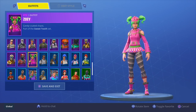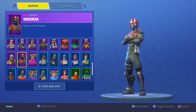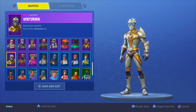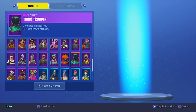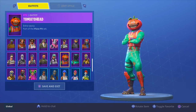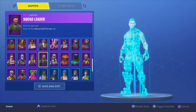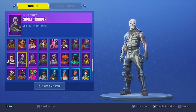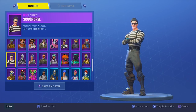Moving on to our epic skins. We have Zoey from the Season 4 battle pass, the Wingman from the second starter pack in Fortnite. Then we have a couple of hero skins — the Venturian, which is a really cool superhero skin, and also the Ventura. After that we have the Toxic Trooper, then the Tomato Head. After that we have the Technique, the Squad Leader, then we have the Sparkle Specialist.